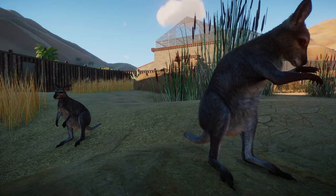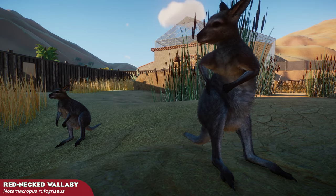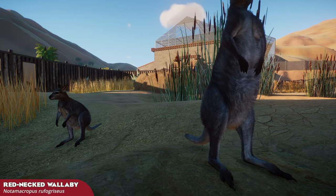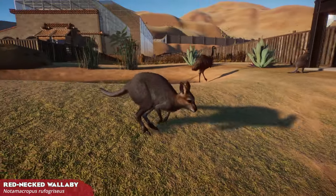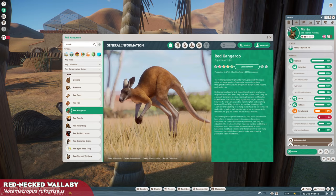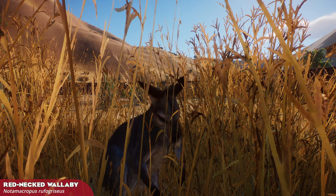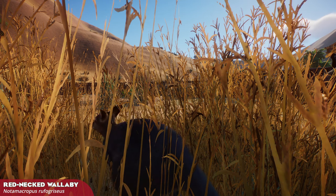The other Australian animal in this pack, the red-necked wallaby, is one of the most well-represented marsupials in captivity worldwide because of their hardiness and friendly nature, making them an overall adaptable species. In-game, their inquisitiveness and playfulness makes them great pairings with the emu or their larger kangaroo cousins, but they are better for smaller parks or more casual builds as a lower maintenance, lower footprint animal. It's a perfect complementary species for an Australian walkthrough habitat.